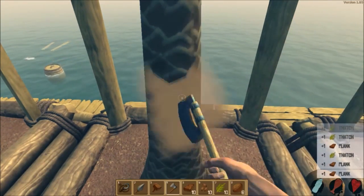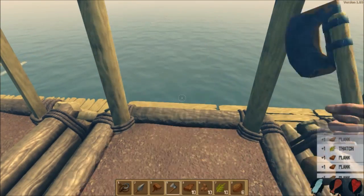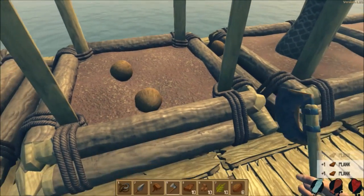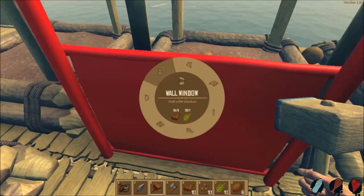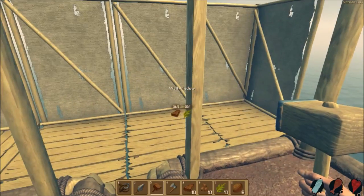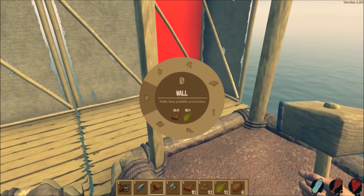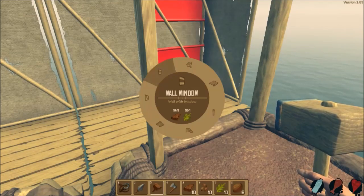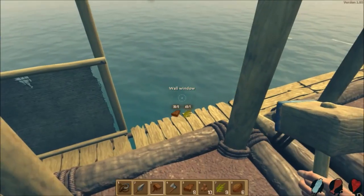Let's go ahead and keep on getting these planks so we can finish these walls. Let's see how many that gets us. It won't be many. Wall with a window? What?! Wall, window. Are you serious? I should have used them everywhere. Okay, we're going to use them because I like being able to see out. Yep, definitely using them.